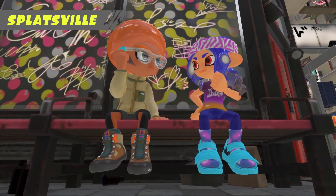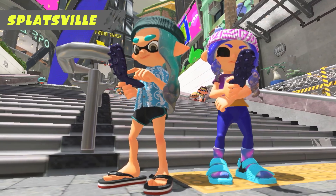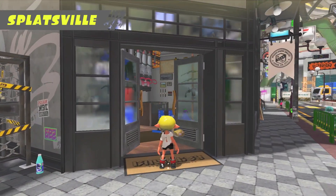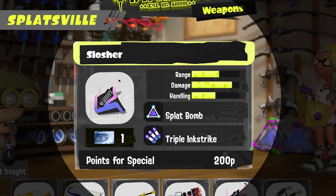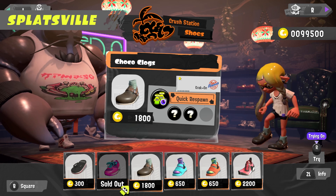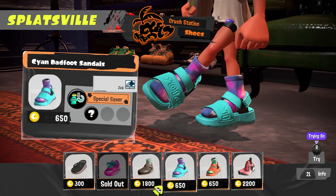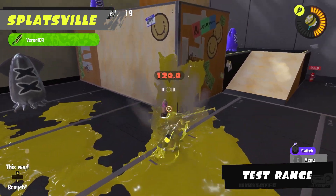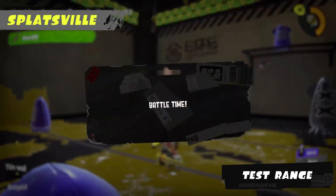Welcome to Splatsville, home of the trendiest Inklings and Octolings. Here you can buy new weapons as well as fresh threads with ability-boosting effects. Prepare for online battles at the Lobby, located in the middle of Splatsville. Here you can practice your splatting between matches.